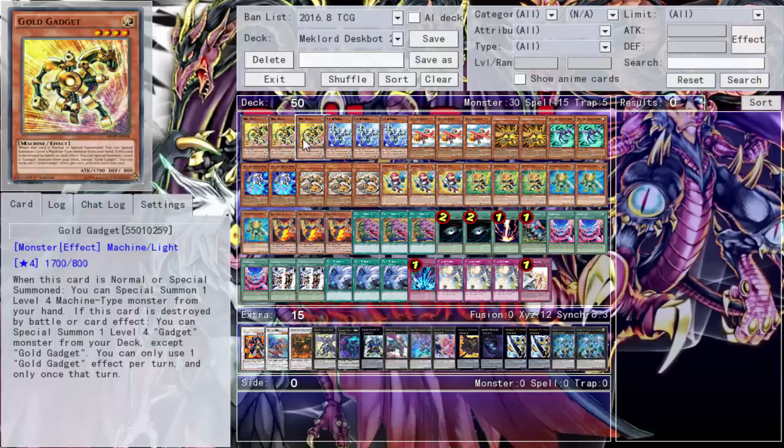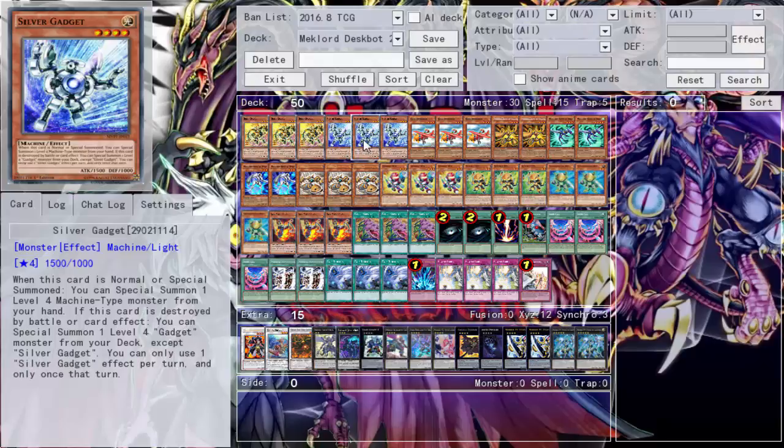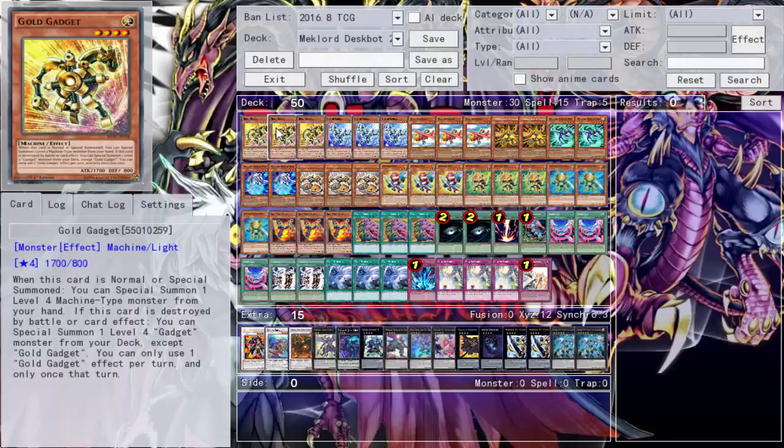We run triple Gold Gadget and triple Silver Gadget. They're probably one of the best summon enablers if you're summoning Level 4 Machine monsters. After they're destroyed by card effect they get to tag the other one in, which is pretty good. They also get their effect on normal or special summon, so Silver can summon Gold, Gold can summon something else — it's great.